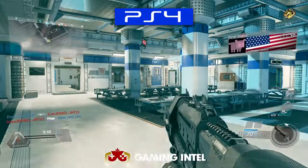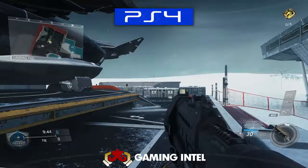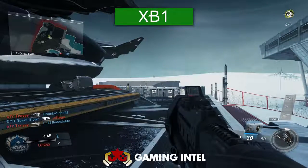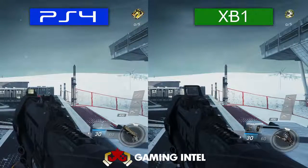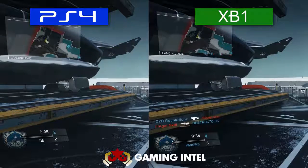Now looking at the map Frost, you can see that on the PS4 side it has a bit more brightness than the Xbox One, but that could just be the settings aren't exactly there. Looking at the weapons, there seems to be no serious difference in detail. Taking a look side by side though, you can actually notice a bit of difference on the floor where the snow is, and the PS4 seems to have a bit more detail, but you really don't notice it unless you really focus.